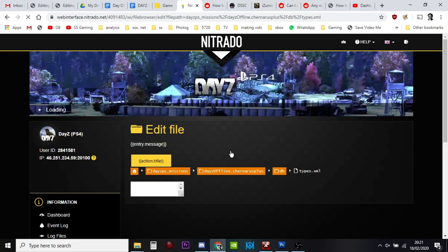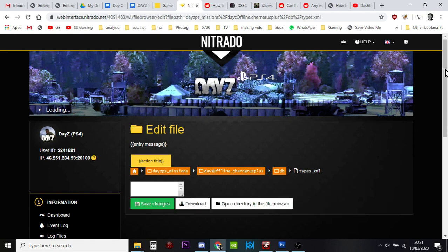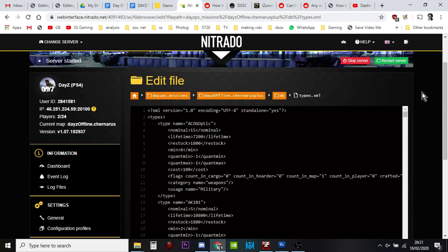Now we're going to click on Types.xml. This is one of the powerhouses behind your DayZ server and how it works. However, another warning before we dive in: you don't need to change too much. DayZ is pretty stable — they've spent a long time getting it to where it is. If you start introducing hundreds of weapons that weren't there before, things are going to get unstable. If you go from 30 M4s to 300 M4s, it doesn't just fill the map — it usually breaks the loot system so nothing will spawn in.